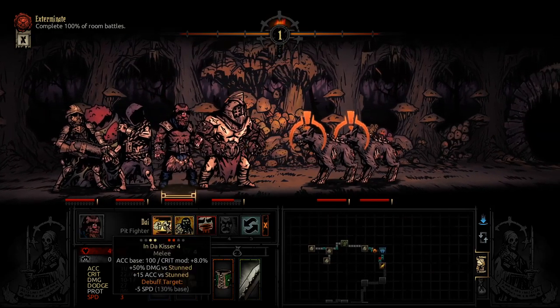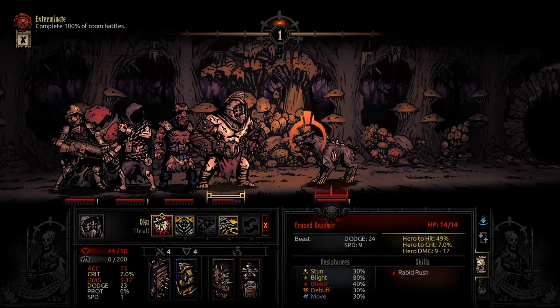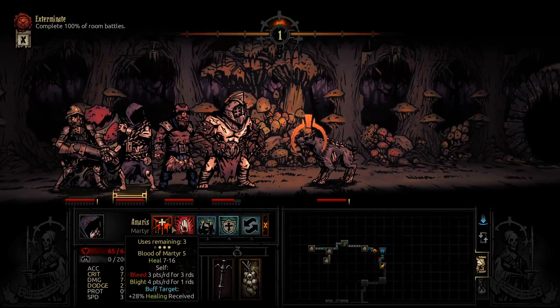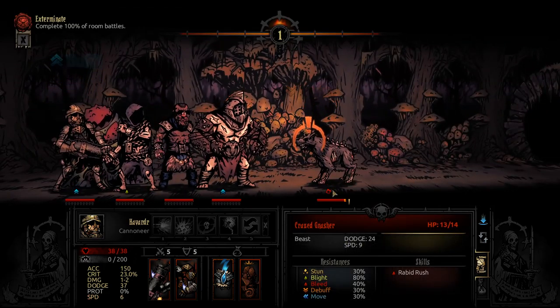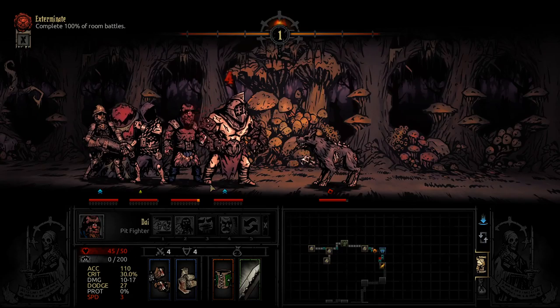Especially in combat situations like this where we want those one-hit kills. He's going to get it anyways - no, he's not. Oku, you failed me. We took the blight but resisted the bleed. So let's just mark this dog - that prepares us just in case. I don't think we'll need it. I think Dai will do a fine job of taking this dog out honestly.